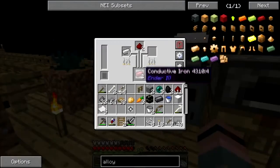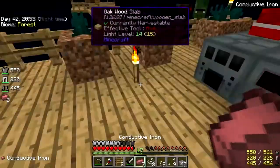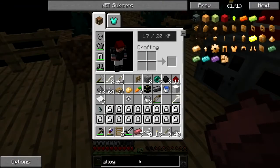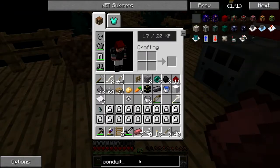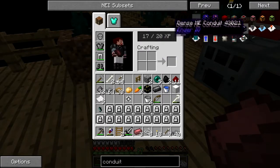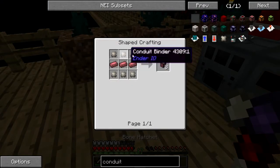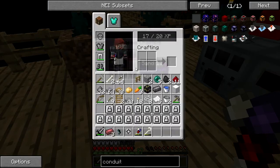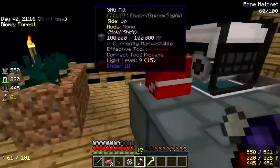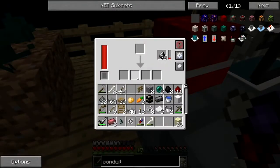What a jerk. All right, so how do we make conduit stuff? Binder composite — it's clay, gravel, and sand. Okay, I can certainly do that, I've got sand coming out the wazoo.